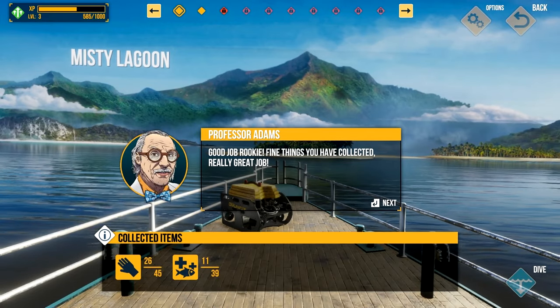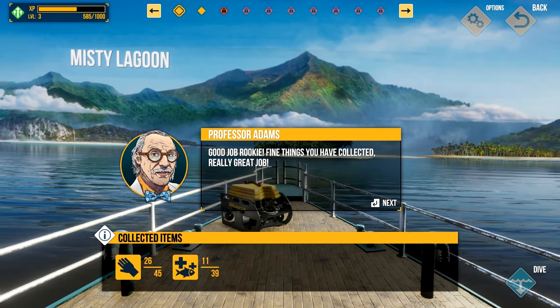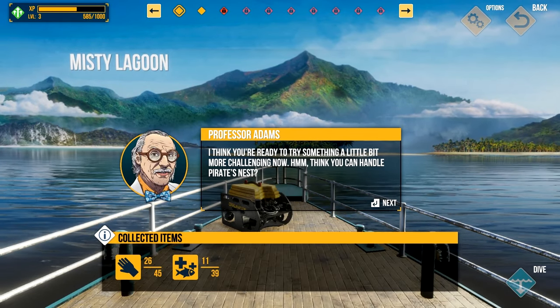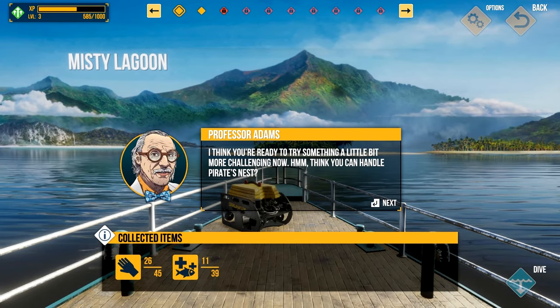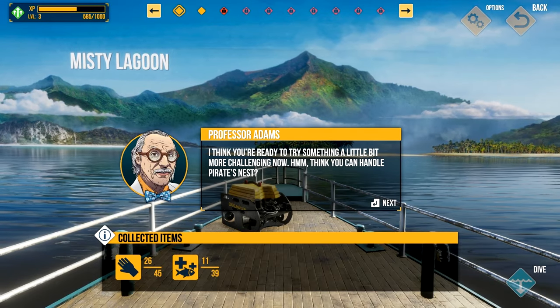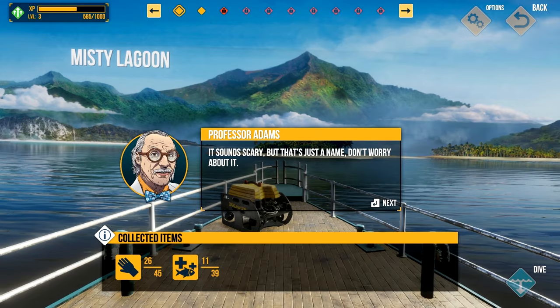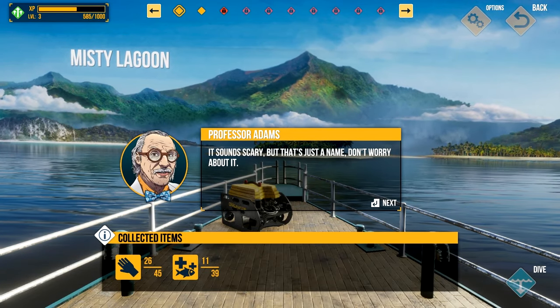Good job, rookie — fine things you've collected. Really great job. I'll be able to sell those seashells for at least 20 bucks. I think you're ready to try something a little bit more challenging now. Think you can handle Pirate's Nest? I collected enough stuff in Misty Lagoon to unlock the next map. It sounds scary, but that's just a name — there are no pirates there anymore. Just ghost pirates.